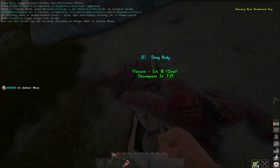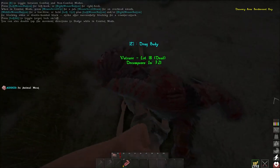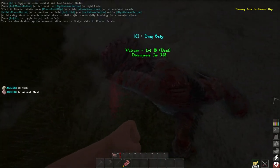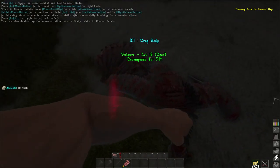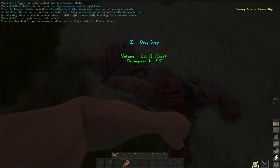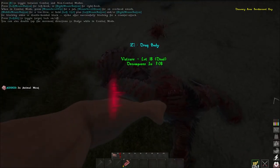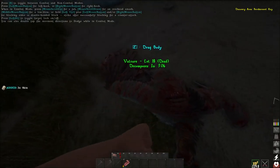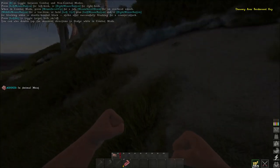Considering the game is still in early access and this is day one, there are tons of bugs and some stuff that should work actually does not work, so if you encounter something be sure to report it. Getting footage is also hard but I will try to make a more in-depth guide once the server stabilizes. I will also keep you guys updated with update reports, bug fixes and a lot more content relating to Atlas and guides in the following days and weeks.